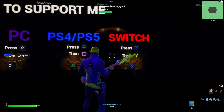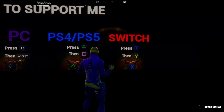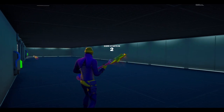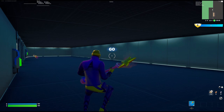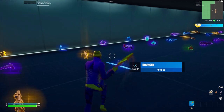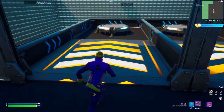Once you get in, go down and start the game. Once the game starts up, wait about three seconds and you should spawn right here. I recommend grabbing the grappler and shockwave grenades — you don't need to, it's just so you can move around a little bit faster.